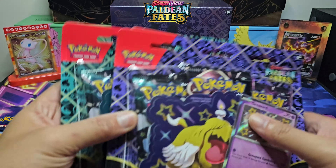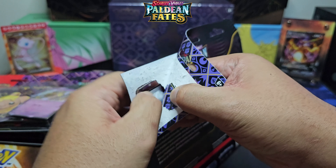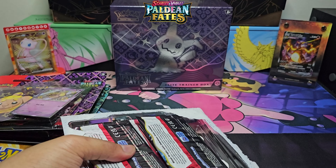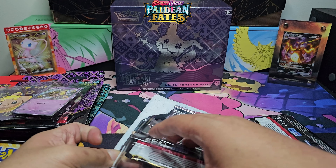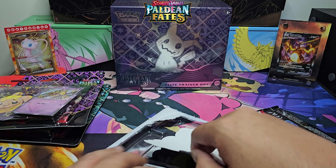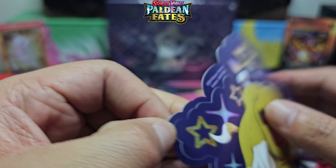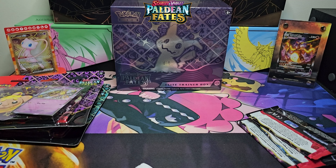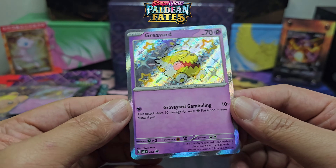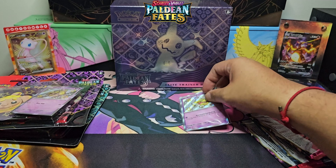We'll start off with the tech sticker packs and then head over to the ETB. I haven't really watched many opening videos for this set because I wanted to just enjoy the opening myself. You get the sticker — they really look good. Tech stickers, meaning you can chuck it on your tech products: laptops, tablets, stick it on the mirror, up to you. You also get a black star promo — baby shiny! We'll sleeve that up.